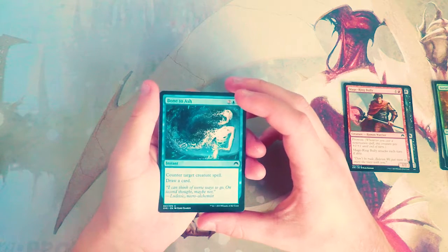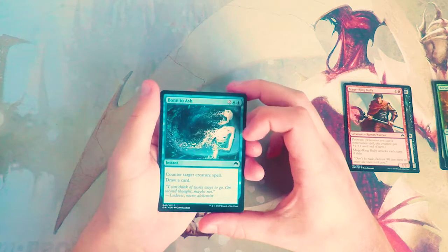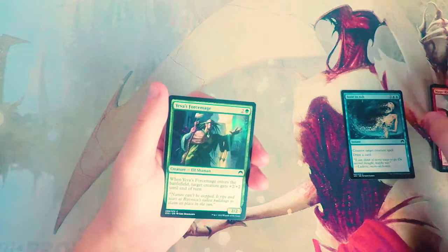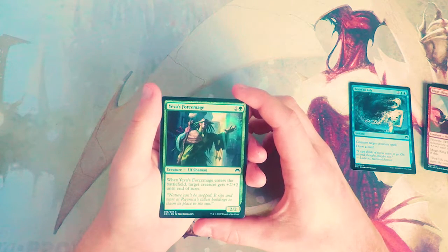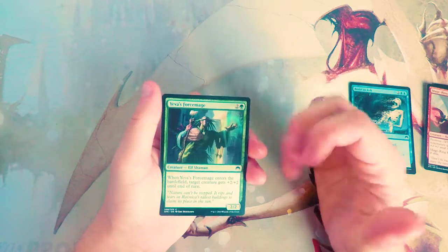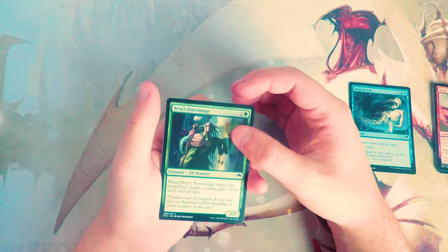Bone to Ash — this is my kind of card. It's two and two blue for an instant: counter target creature spell and draw a card. I love this card. It's notoriously just pretty good in draft — it replaces itself and it targets specifically creatures, which are obviously the bigger threats in limited. So far I like it better than the other cards we've seen. Yeva's Forcemage is a two-two for two and a green: when it enters the battlefield, target creature gets plus two plus two until end of turn. It's a great aggressive Elf — perfect for the green-black Elf deck. It powers up one of your other elves to swing in and also gives you another Elf body. I don't know that I like it more than Bone to Ash, but I do really like it.